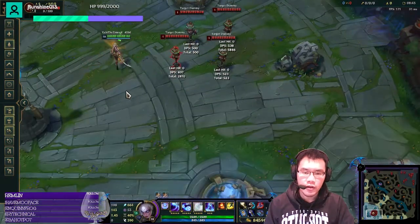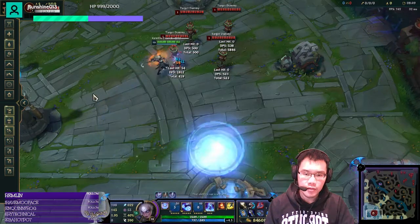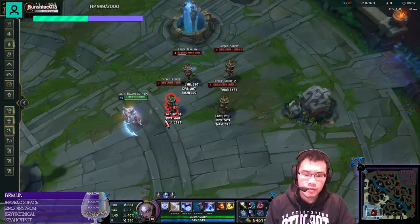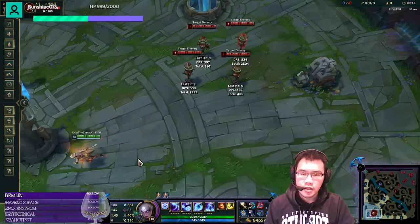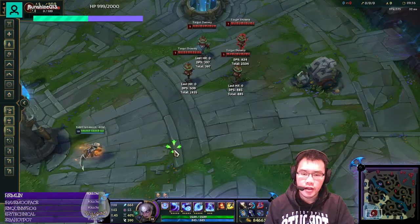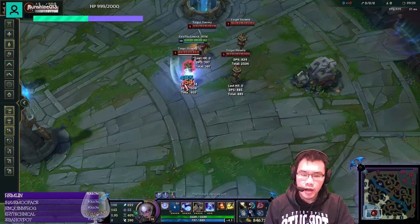So once again, if you miss the target with your Q and you dash, your E will not reset even if you do it properly. You do need to make sure that you hit your Q. It's a lot more reliable now, actually — it used to be very finicky to do the QE combo at point blank range, but now it seems a lot easier.